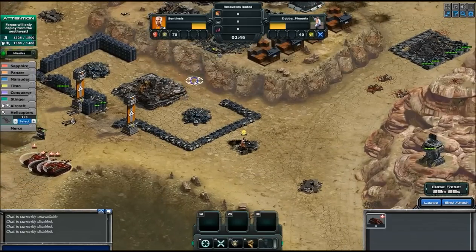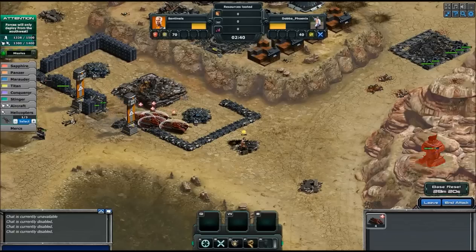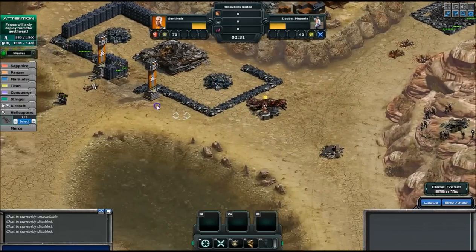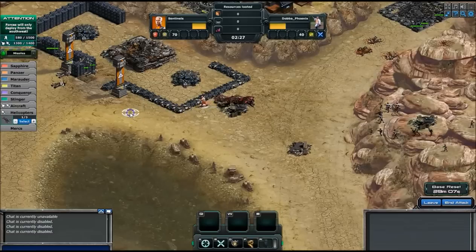I guess use these guys because I forgot about the stun in the bunker. So use those guys as bait. Hopefully my squirt toys — shoot, shoot, shoot. There we go. Now these guys are basically as good as dead because they're just going to keep getting shot.